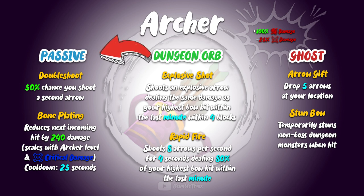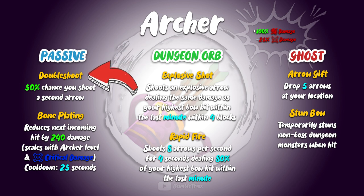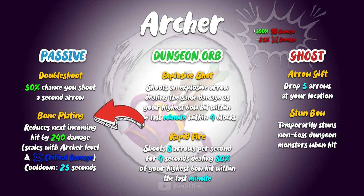Other than that, he brings two passive abilities with him. The double shot ability, which gives him a 50% chance to shoot an extra arrow, and on top of that, you also get a bone plating that basically acts as a shield on a 25% cooldown. This helps out with the problem that you neither have too much health, nor are your melee attacks too strong.